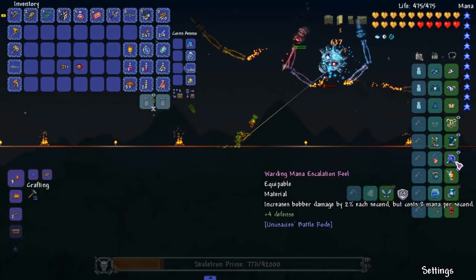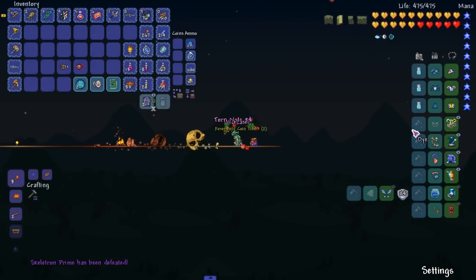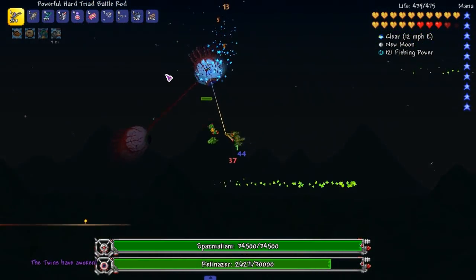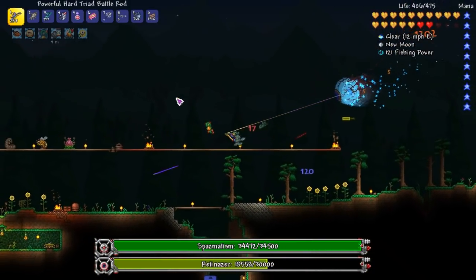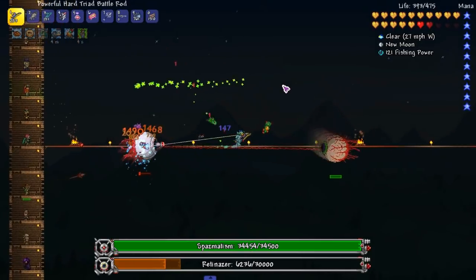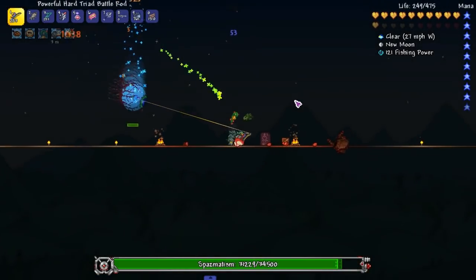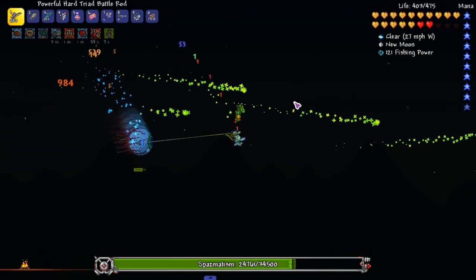I regenerate mana by two percent each second. I feel like it's not doing enough damage. I didn't need to reel it in — I think we need to put our escalation stuff back on. Let me see if the escalation potions are craftable or if I should just buy them. If I have an abundance of materials, I might as well craft them — it'll be way cheaper, and I'm trying to save money to reforge everything and be as strong as possible.